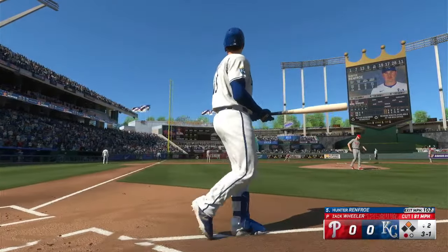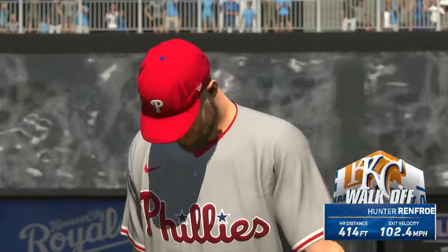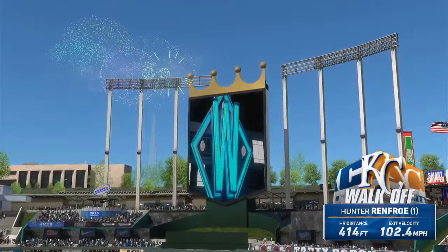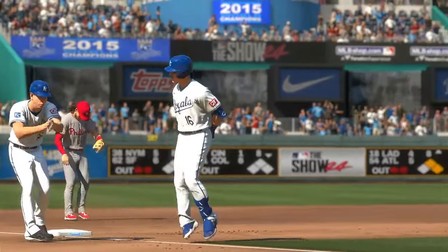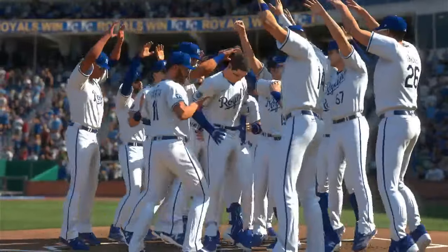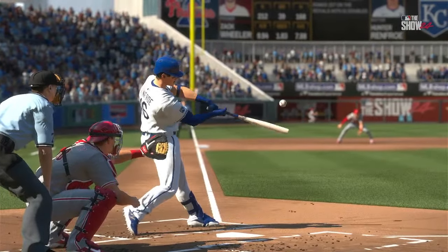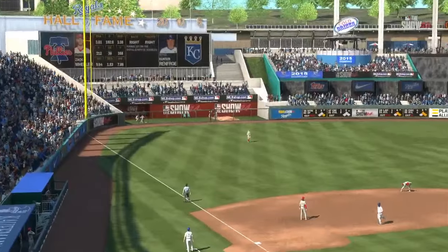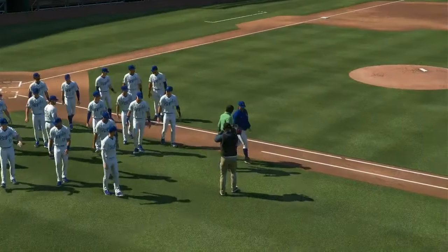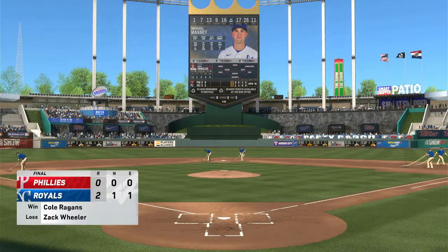Oh, and this one's crushed — high and deep, it's on its way, out of here! Ball game. He powers that one out of here and the Royals walk it off! Hitting a walk-off homer is the kind of thing you dream about growing up — you're in the backyard creating the most pressure-packed scenario, and you come through with the big swing. He was living a childhood moment right there. Nice swing, nice win for the team. Two-nothing your final here in this one. For Chris Singleton and our entire crew, I'm John Chomby saying so long.